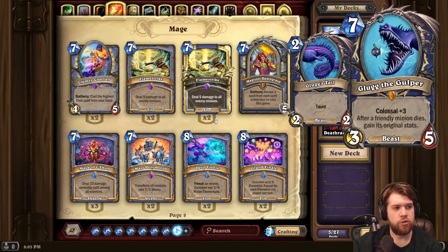Glug the Gulper for Shaman. Seven-mana 3/5 Beast with Colossal plus 3. After a friendly minion dies, gain its original stats. It summons 3 copies of Glug's Tail, which are 2/2s with Taunt.